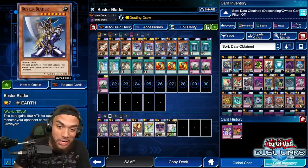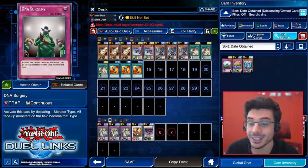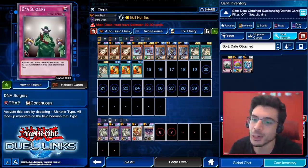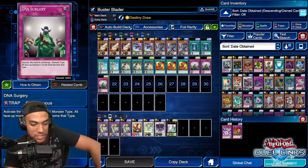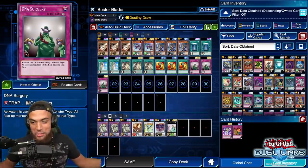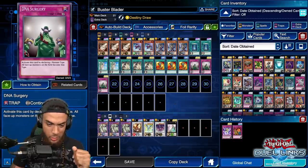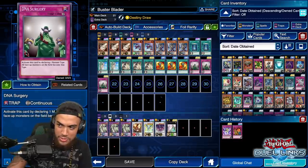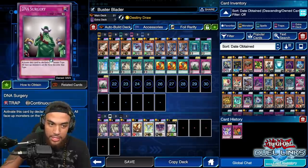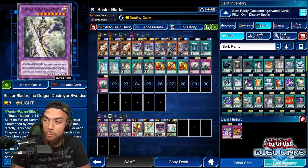One of the most important cards in this deck is actually DNA Surgery. My chat was chanting it! This card always freaked me out as a kid — it's amazing how a card from like 16 years ago comes back into decks now. That's the beauty of Yu-Gi-Oh and Duel Links — it's the most accessible way to duel whenever you want. The reason DNA Surgery is super important: if you run into somebody who's not playing dragons, now they're playing dragons, because you declare dragon type with DNA Surgery.